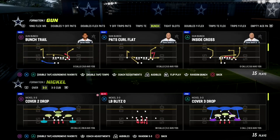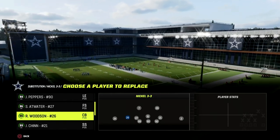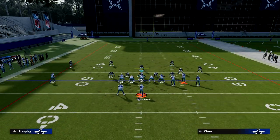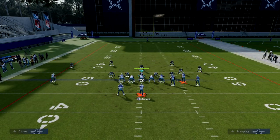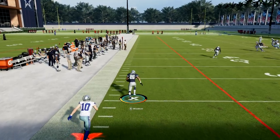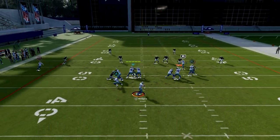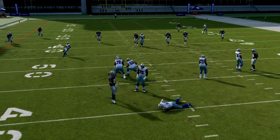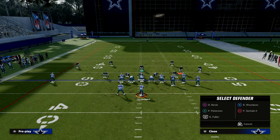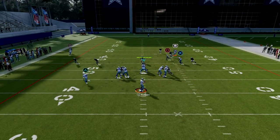Let's jump on the field. I have Rod Woodson, who has Pick Artist and Deep Route KO, and we're going to show you how he does against Cooper Cup running a basic bunch trail corner. He actually gets cooked a bit there, but you'll notice that when he does get beaten, his KO ability basically saves you. What makes man coverage so powerful is that even when you get beaten, an ability like this helps you out. There are a lot of variables this year with man coverage and the random bumping, but if you can get the bumping down, your man coverage will play super effectively.